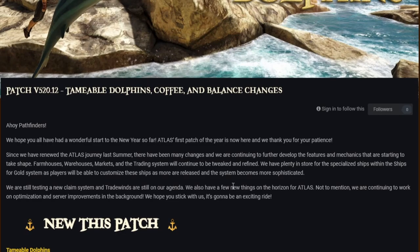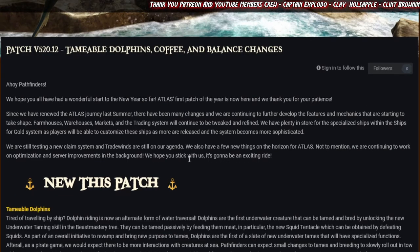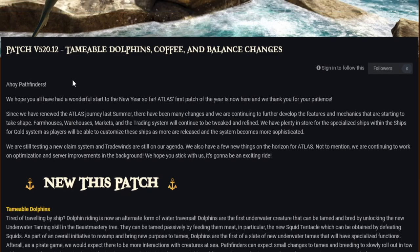As always we'll have news from the dev team and then the patch notes afterwards. If you just want to watch the patch notes, check out the description for timestamps. Patch v5 20.12 — tameable dolphins, coffee and balance changes ahoy! Power Finders, we hope you all have had a wonderful start to the new year so far.